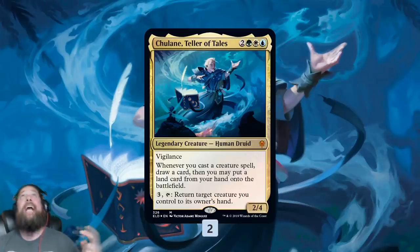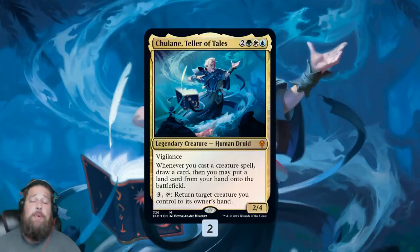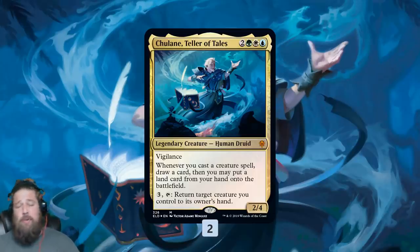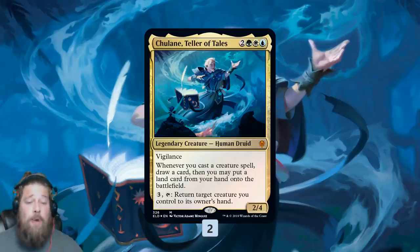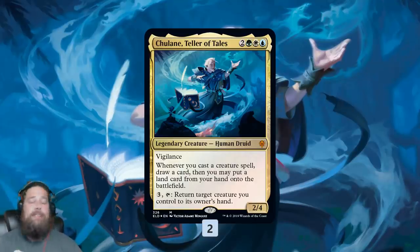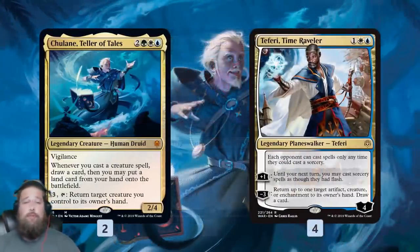Chulane is the reason we're playing the deck. It's only a 2-copy, kind of expensive, and legendary, but our deck draws a lot of cards so hopefully we'll find it. Chulane isn't something we want to run out on turn 5 — we want to stabilize the board, play Chulane, and then use it as a finisher. It essentially can lock our opponent out with some sweet loops. Whenever we cast a creature, we get a Risen Reef-like trigger — draw a card, put a land from hand into play, and pay 3 to bounce one of our creatures back.